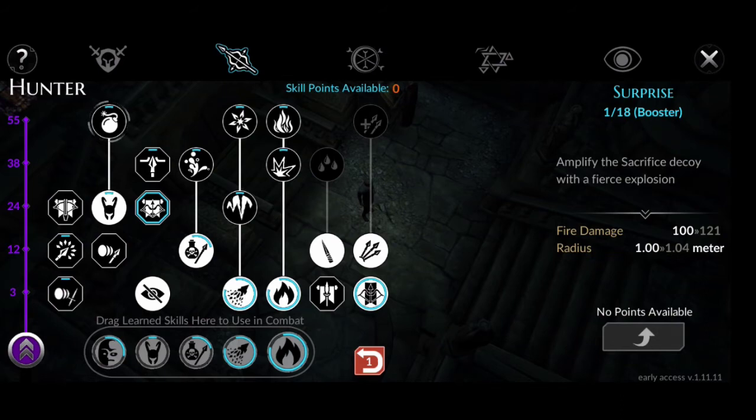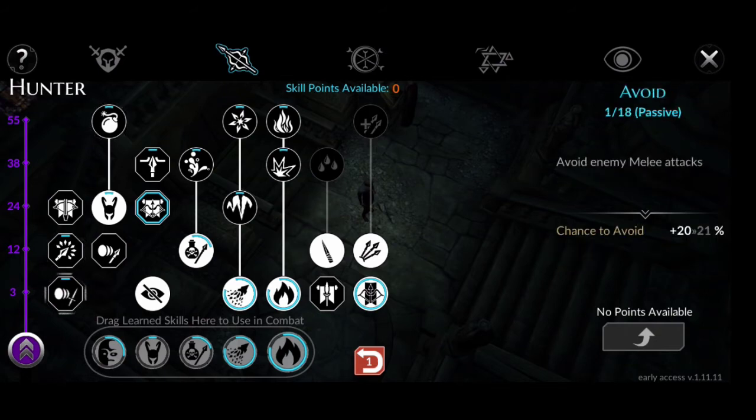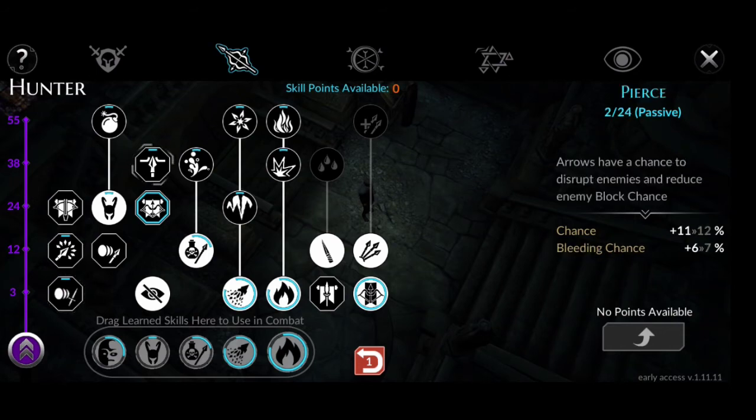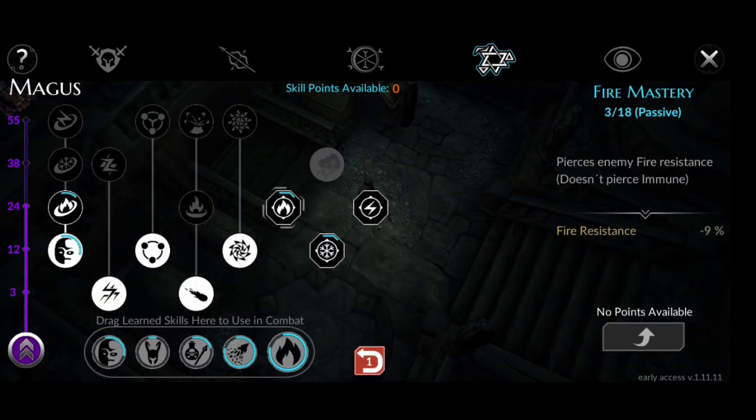We also have passives such as Splinter 2 over 24, Avoid 1 over 18, Pierce 2 over 24, and Bow Mastery 1 over 18. In the Magus, the passives are Fire Mastery 3 over 18 and Ice Mastery 3 over 18.